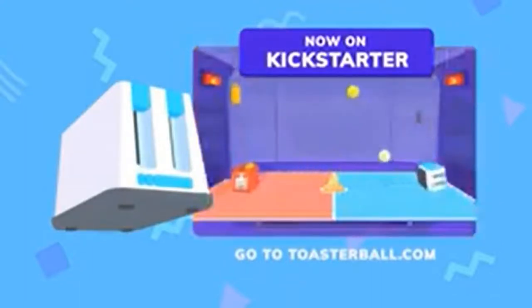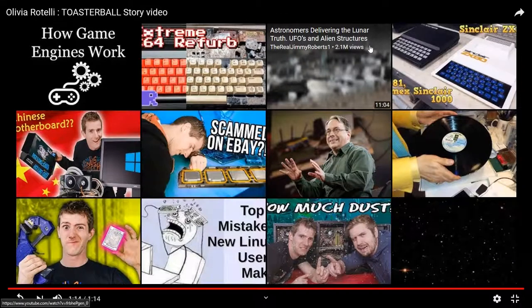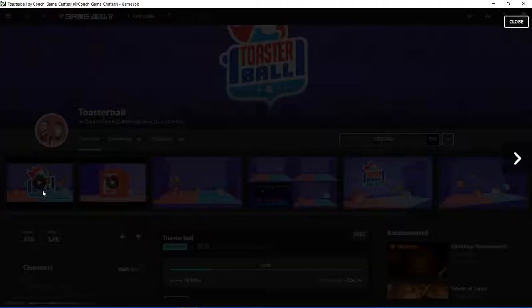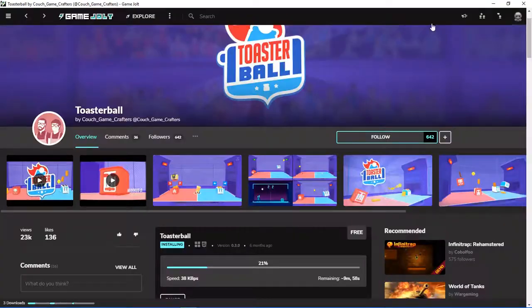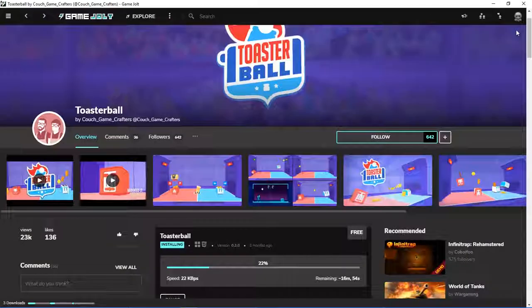Okay, so these look all fun. No, I do not want to know how game engines work. We've also got these ones at the start which is 4-player Kickstarter demo gameplay — that's 15 minutes, we're not going to be watching that. Four minute clip of Toasterball. How far downloaded is this — 22%? I'm just going to paste it back into the browser. Kickstarter, Toasterball.